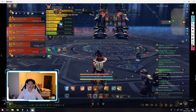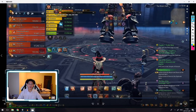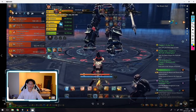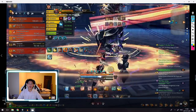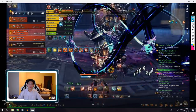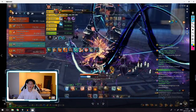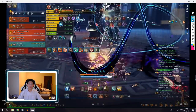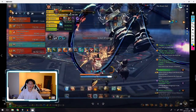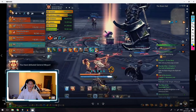Shield side finishes their knock-up mechanic. Their boss is at nine percent, eight percent, seven percent — and now we say 'let's go' and burst. Spear side boss goes three percent, two percent, one percent — and that boss is dead. We have two million HP left on the other, we burst it down and boom, he's dead.